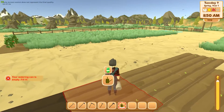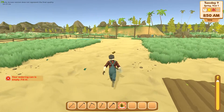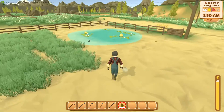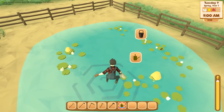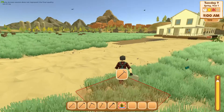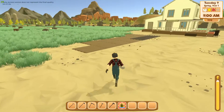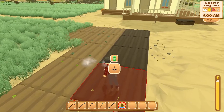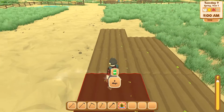I gotta refill the bucket real quick — there's a little pond right over here. I'm gonna try to get fertilizer for these plants. You need to level up your farming to do that, and to do that you just have to farm. At the end of your day you get a stat increase for what you've done.